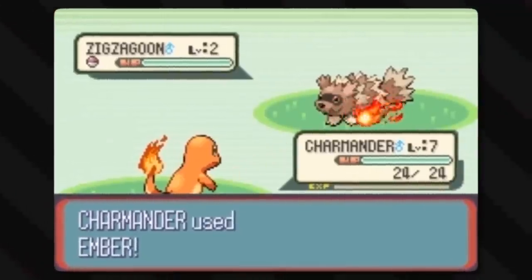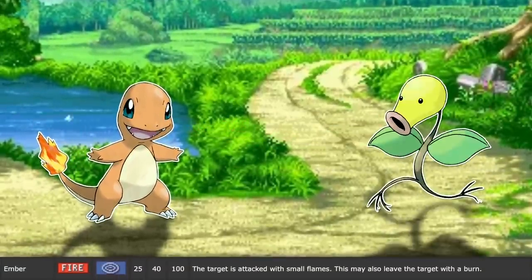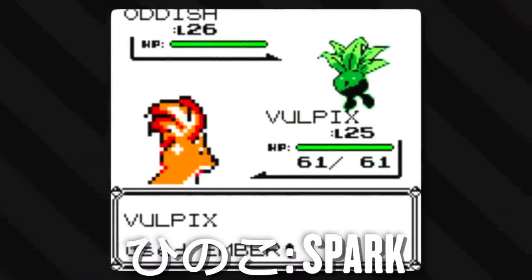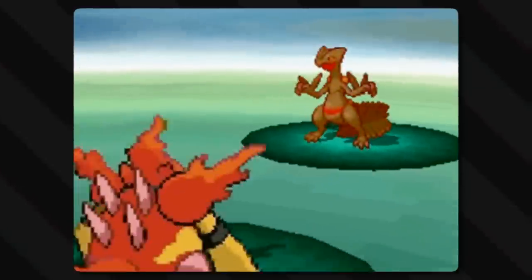Ember is perhaps the simplest fire-type move, hence many lower-level fire Pokemon knowing it. It's a simple little spit of fire — not quite a whole flame, but the start of one. It explains its low chance of causing burn, and its Japanese name translates to 'spark.' It's just a little spark, like when you're trying to start a fire, or when a fire is just about dead. It's weak, faint, but it's there.